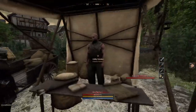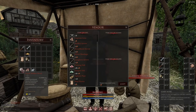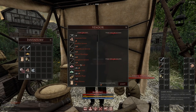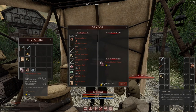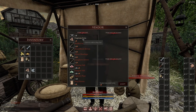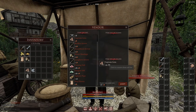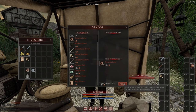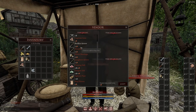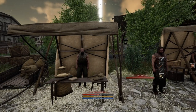Any vendor will accept zombie heads for 20 silver a pop. Hit your use key on the vendor, right-click when you want to sell, and hit Accept. Vendors will also exchange currency for a higher denomination — for example, giving them a Cuprum coin will get you back silver. This saves weight, so it's good to do that whenever you can. Once you have some coin, it's entirely up to you how to spend it.